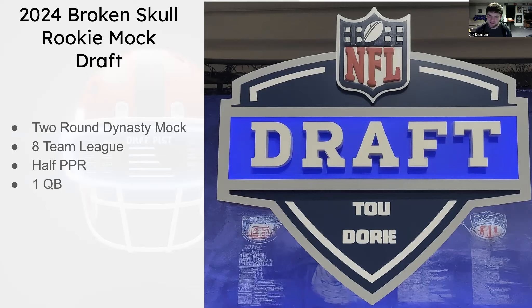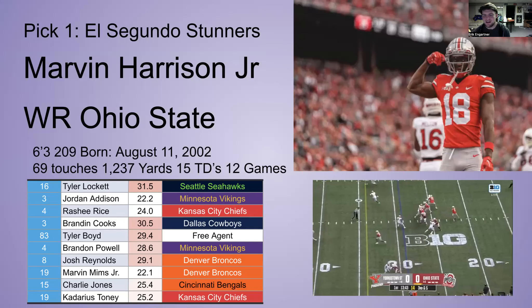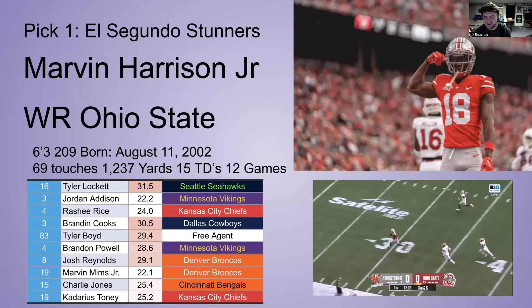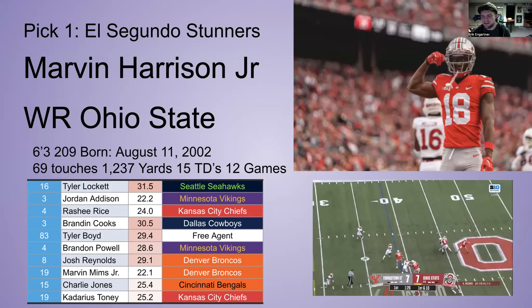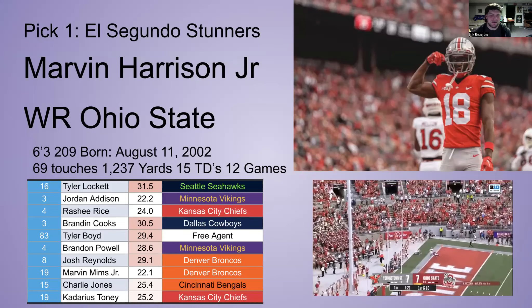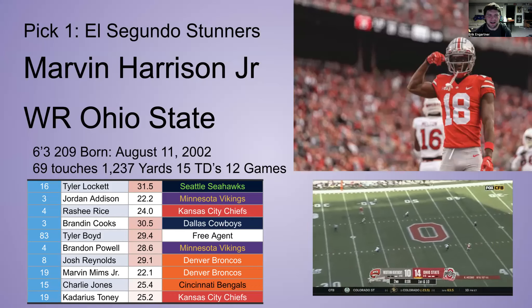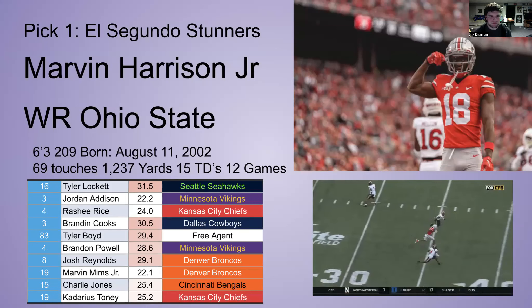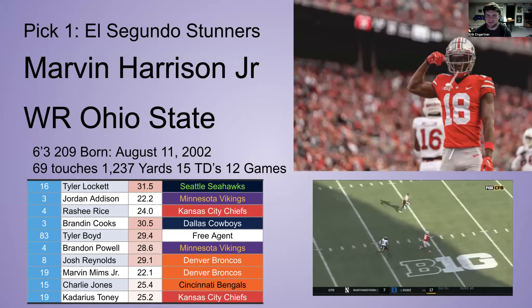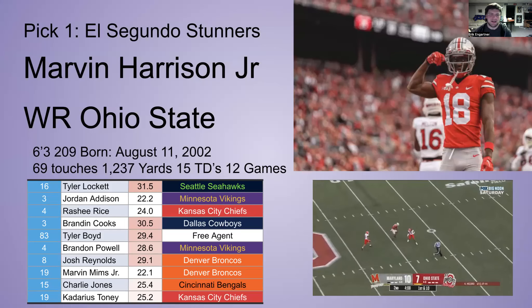Our first pick belongs to the El Segundo Stunners. They finished last and they're getting their hands on Marvin Harrison Jr., wide receiver out of Ohio State. What more needs to be said? He dominates — you can see this play against Youngstown State here. He is, if not the best, the second-best receiver in this whole class and has been the consensus guy from day one. He's got everything you want: six-three, 209 pounds, over 1,200 yards with Kyle McCord as his quarterback.